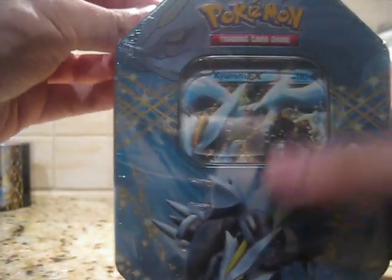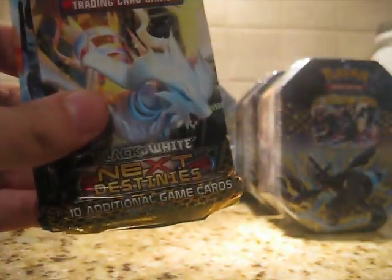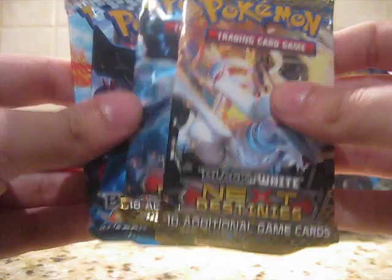That was only the first Kyurem tin — second one, here we go. I'm going to try and keep it about four minutes per tin, so around 12 minutes of video. It's going to be a pain to upload but it'll be worth it. Wanted to share these with you guys. Another Kyurem EX promo. We got Cobalion — and then someone's calling me. I'll call her back. It's Erica — that's my girlfriend. Two Next Destinies, Emerging Powers, Noble Victories.